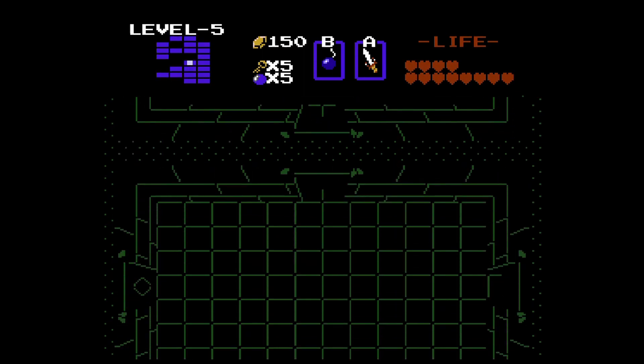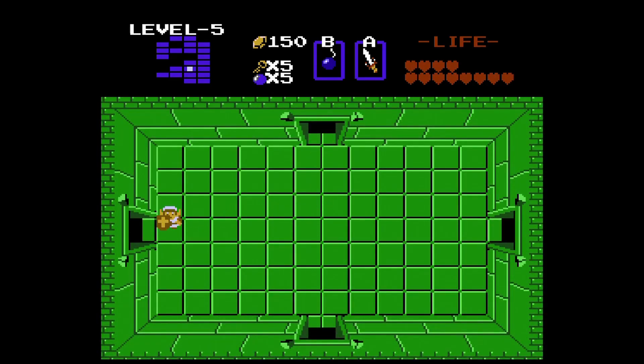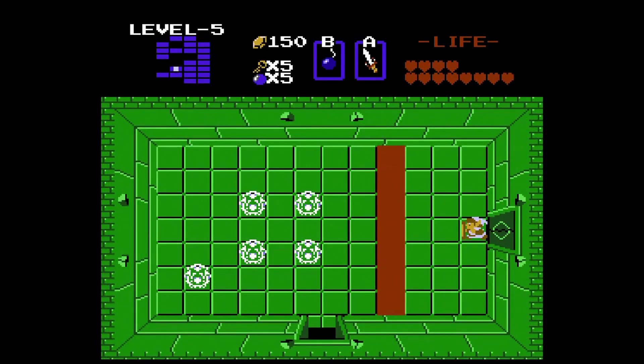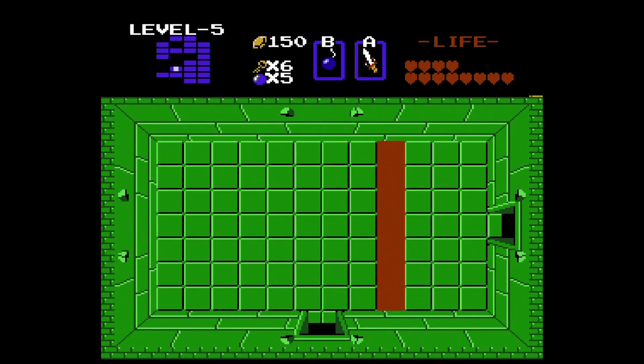Head on up — in this room you grab the map and you'll see that it kinda looks like a lizard. Come into this room with the Zol, a couple of fairies — nice. Grab a key and go down.